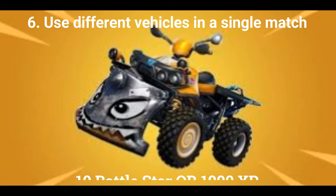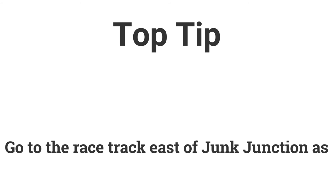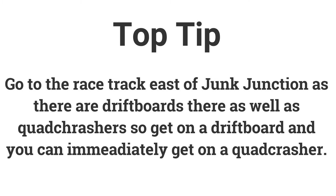The sixth challenge is: use 2 different vehicles in a single match to earn 10 Battle Stars or 1000 XP. You could go to the racetrack east of Junk Junction — there are driftboards there and quad crashers right next to them, so you can get on the driftboard and immediately switch to a quad crasher.